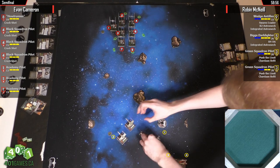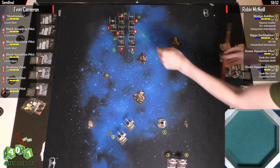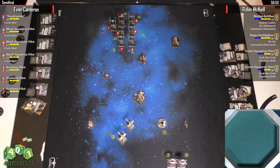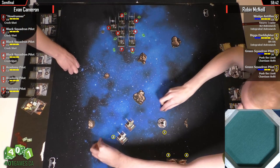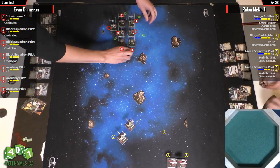It's a really tough choice. I think Wedge wants to go for Howl Runner, but Howl Runner's way in the back. The problem here — which one's Biggs, which one's Wedge? I think he just moved Biggs. Biggs is going to be that one. Wedge will always move last.